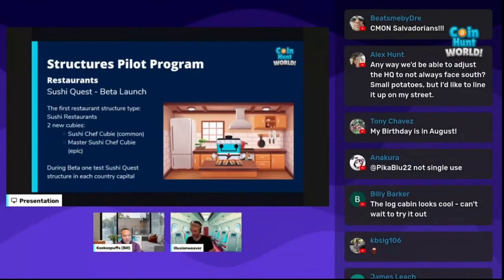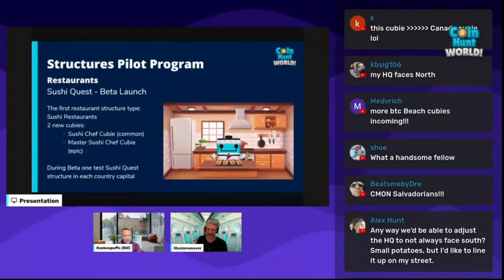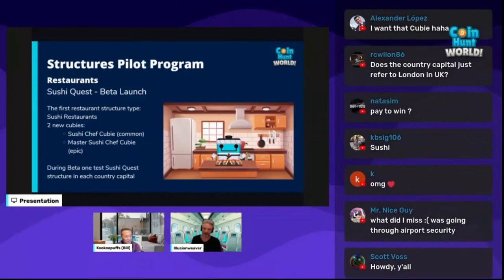Early August, we're going to do the Structures Pilot Program — a beta test for a restaurant-type structure before the whole structure mechanism is released. Instead of you building it, we will place it. It's a sushi restaurant structure, which will be built on top of real-life sushi restaurants. Doing the sushi quest, you'll be able to get resources which could contain the common sushi chef QB blueprint or the super rare master sushi chef QB blueprint. You can do it once a week.